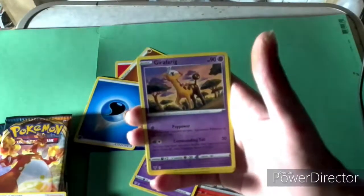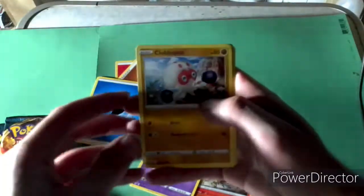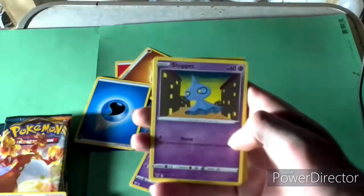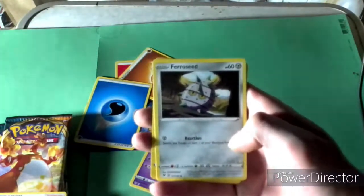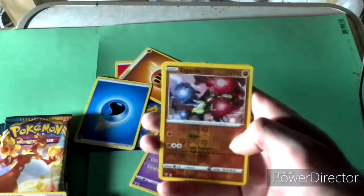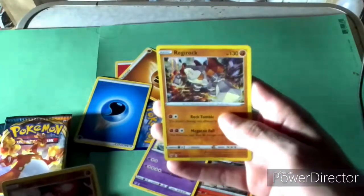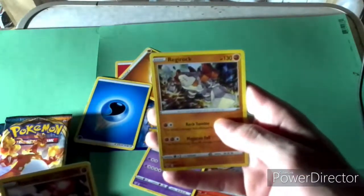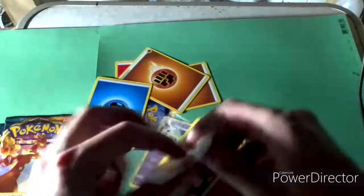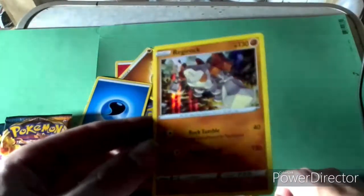Giraffarig — I can't even say that. Clobbopus. Skiddo. Shuppet. Foongus. Joltik. Zygarde. And a Hollow — Reggirock! Let's get it! So we'll sleeve that. Sleeve the hollow Reggirock.